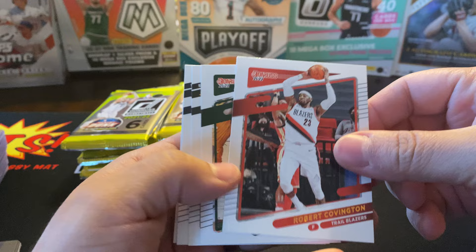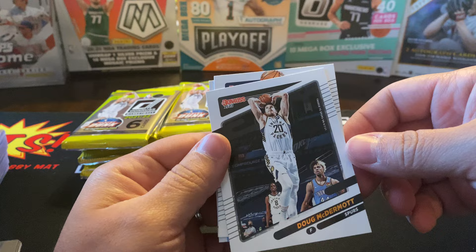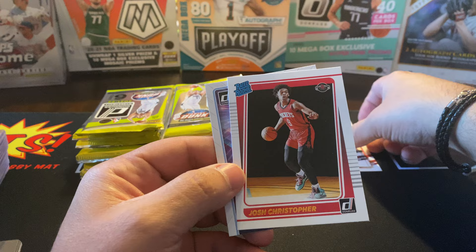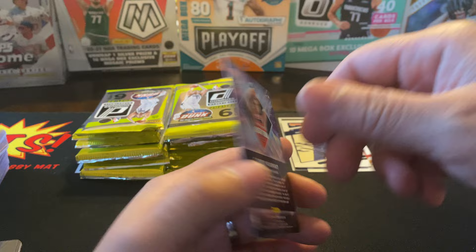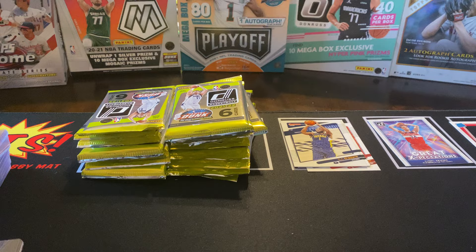All right, we got a Covington, Brook Lopez, Doug McDermott, TJ Warren. We got a rated rookie of Josh Christopherson. We got a Corey — Kispert. What? Great Expectations — cool little insert.